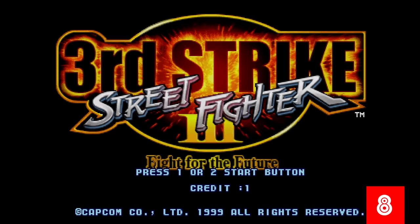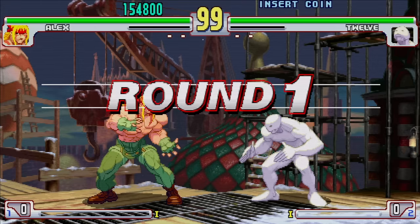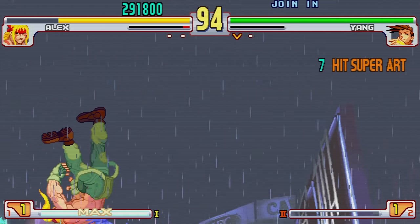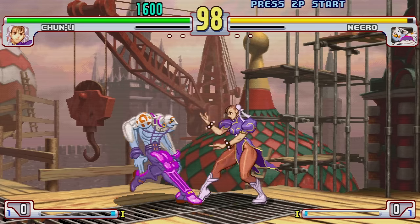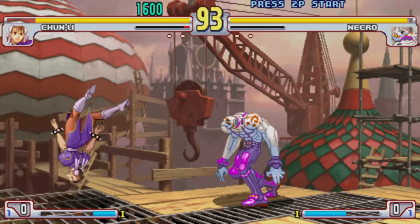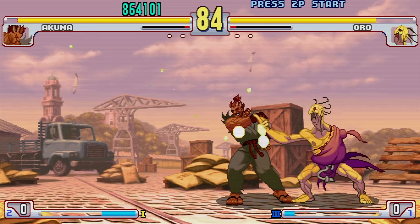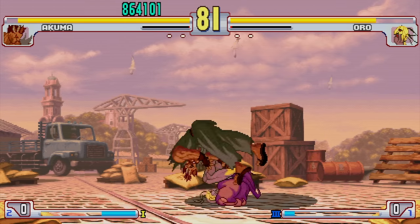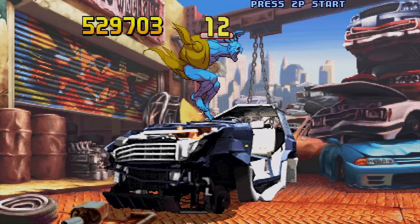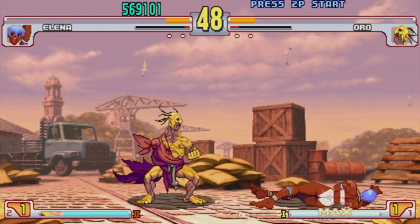Street Fighter III Third Strike released in 1999 for arcades with many later ports to follow throughout the next decade. The game wasn't initially popular upon release as it was a 2D game in the middle of a 3D craze, though it was named the greatest fighting game ever made in 2022, with its detailed character animations still considered some of the best around. One character's animations may have been too detailed, involving a character named Oro, who's more than 140 years old and has mastered the secrets of immortality.